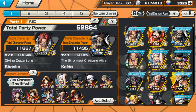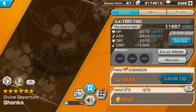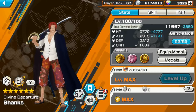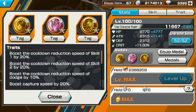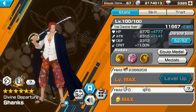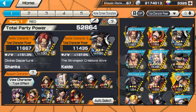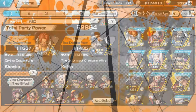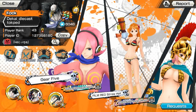Hey guys, in this video I'm gonna face Gear 5 with my boost 4 Kamusari Shanks. Boost 4 here already using triple Dores Rosa Luffy - metal attack increase 70%, HP increase 68%. This is our support at 54%, 151% of support.